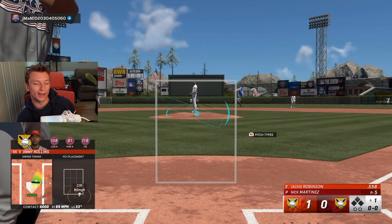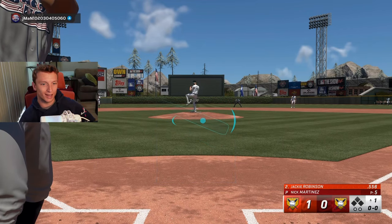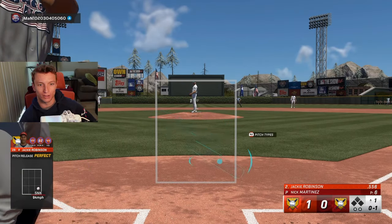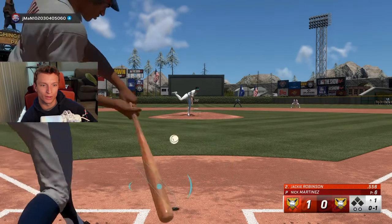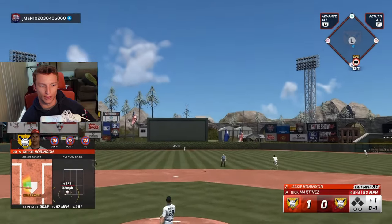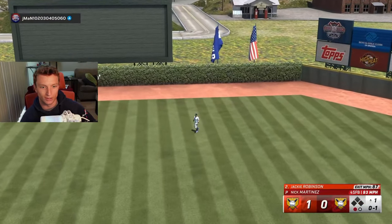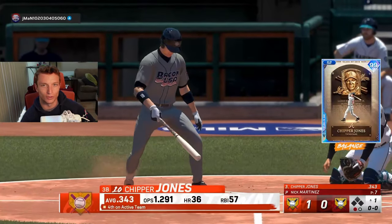Changeups this year - they actually kind of fixed the exit velocities. Even when you square it up, it's not going to be blasted for 110 miles an hour. You simply can't hit a changeup that hard unless it's up in the zone. I've noticed a lot of the changeups down in the zone don't leave off the bat the same way they used to, and that is true to the actual physics of baseball. Changeups come in slower - that was an 87 changeup - and it's going to leave the bat slower. The faster it comes in, the faster it goes out.